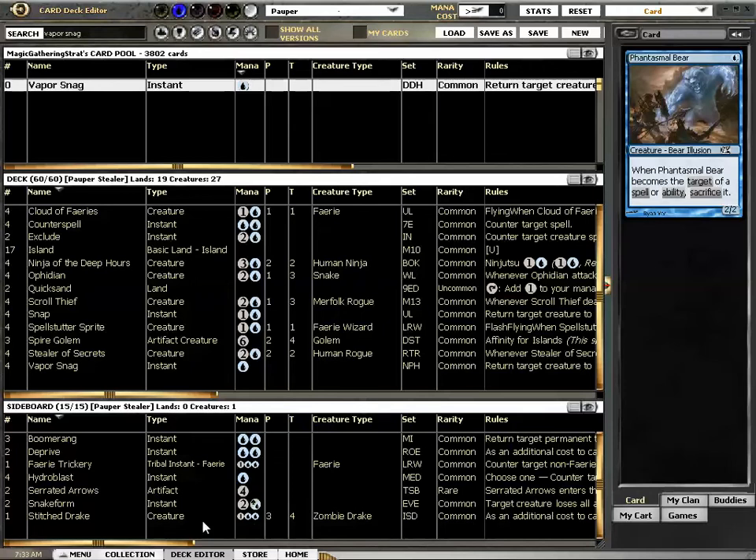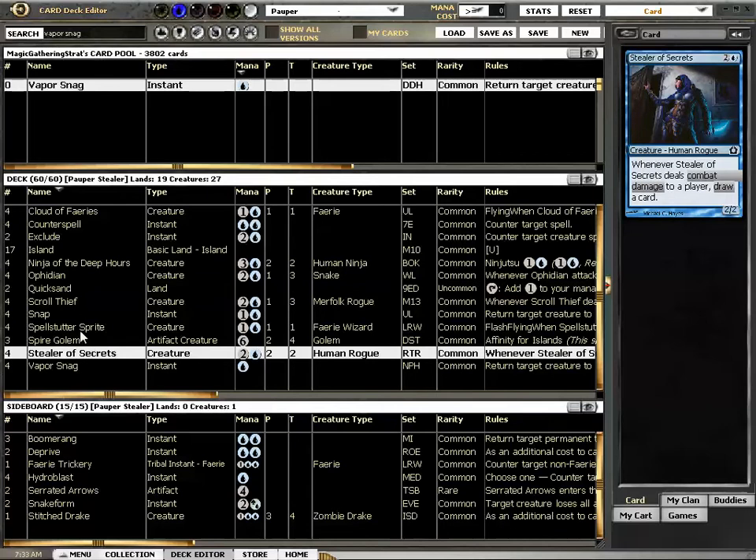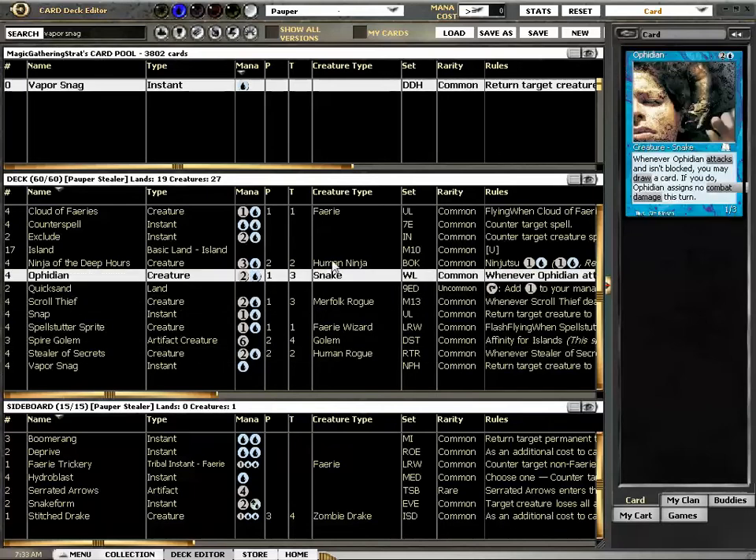Welcome to Magic Gathering Strata. I'm Dan and I'm just doing a thought experiment here. What if I took the Delver Shell and just replaced a lot of stuff with Stealer of Secrets, Squirrel Thief, and Ophidian, and then just tried to draw a ton of cards?